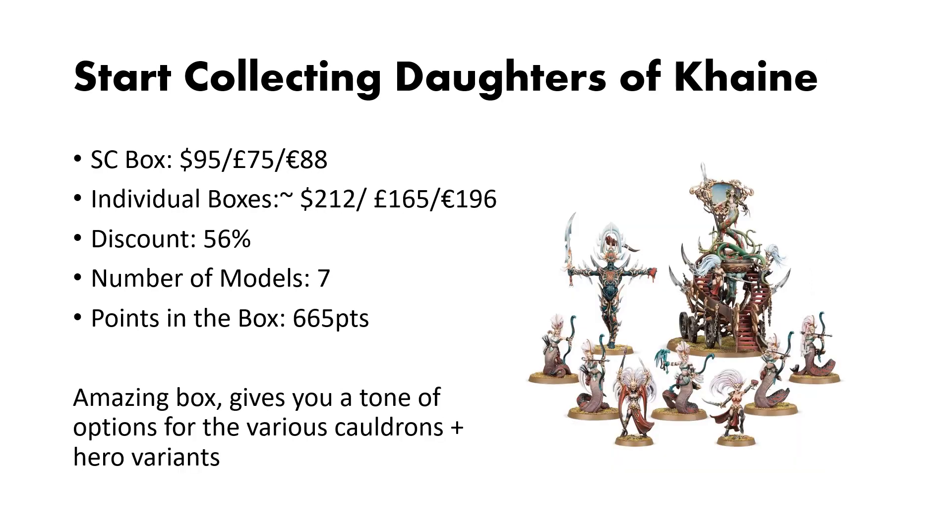Next up is Start Collecting Daughters of Khaine. This box comes in at $95 US dollars, and if you were to buy the boxes individually, you'd have around $212 US dollars. This is a very good discount of about 56%, one of the larger ones we have in all of the Start Collecting boxes. You get only 7 models, but you can build them in a multitude of ways, mostly revolving around what options you put on the Cauldron of Blood. Each of the heroes can be put on the Cauldron of Blood — just be aware that if you put the Hag Queen or the Slaughter Queen on the Cauldron of Blood, the Avatar of Khaine also has to go on the Cauldron of Blood. The amount of points you get in the box is also pretty good at 665.